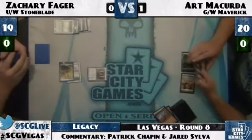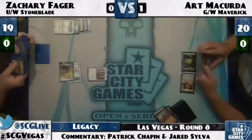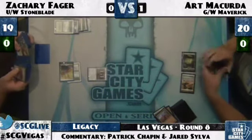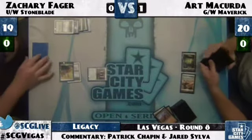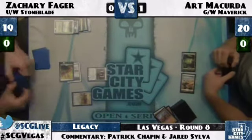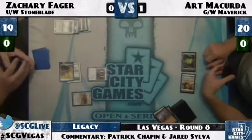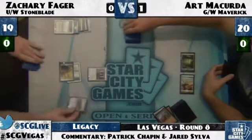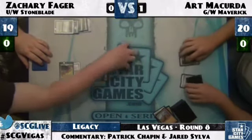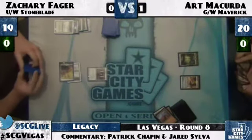One of the nice things about Spellsnare is that it's actually a good tempo play — every time you're Path to Exiling a Mother of Runes you've spent one but he's one ahead of you; with Spellsnare you get one ahead of him temporarily. Art knocked out one of Zachary's Tundras with Wasteland. Zachary plays the Plains and Stoneforge Mystic searches through — looks like he's considering Sword of Feast and Famine versus Batterskull. He decides to go with Batterskull.